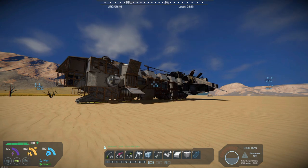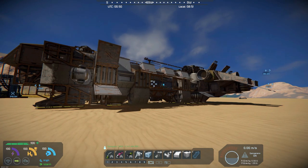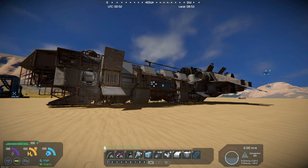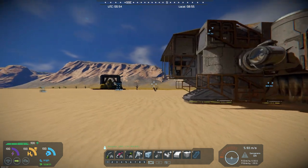It's got a really nice wasteland type look. It does require most of the DLCs: Decorative Pack, Decorative Pack number 2, Sparks of the Future, Warfare 1, Heavy Industry, and Warfare 2. So it takes just about all of the DLCs for this, but it is really a cool looking ship.